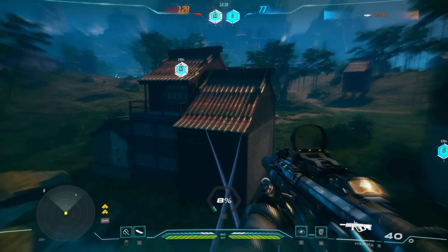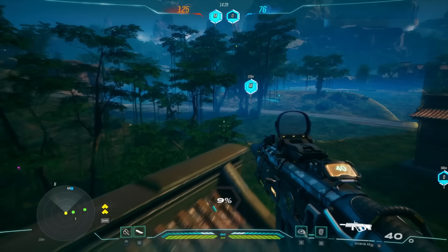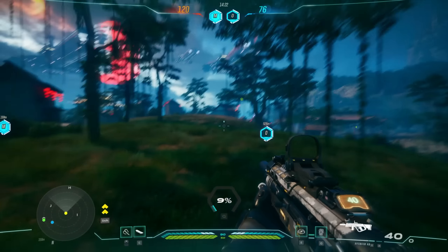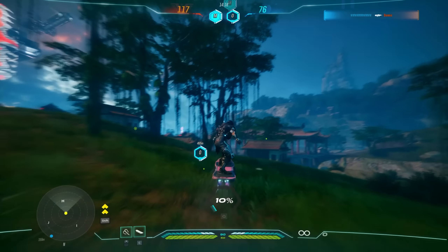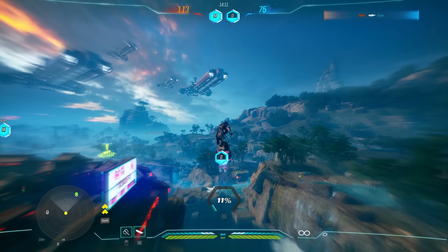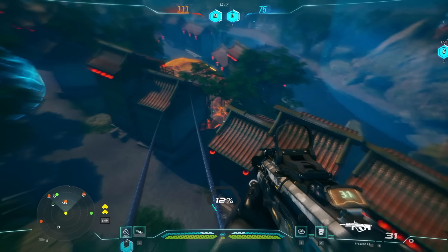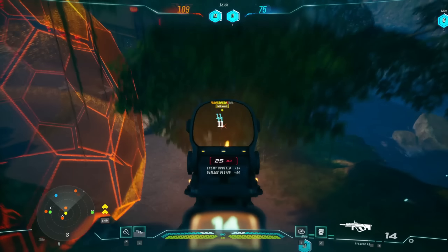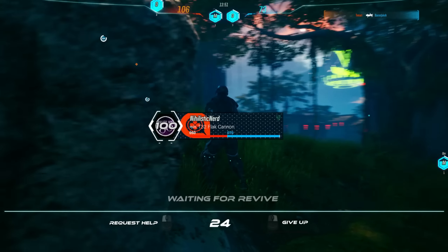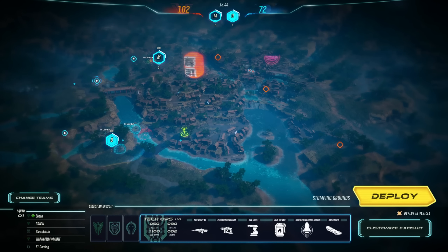We also have an incendiary grenade — that's just a standard grenade — and we have a primary and secondary. This is our shotgun-type thing and then this is our regular rifle. We also have two shift abilities which are like a dodge more than a run, and those obviously have cooldowns. The class I'm really liking right now is like a technician class — that's the one with the turret that I really liked.